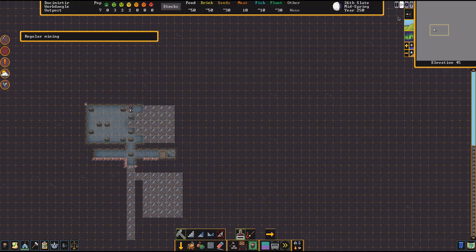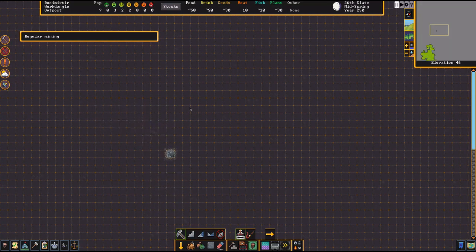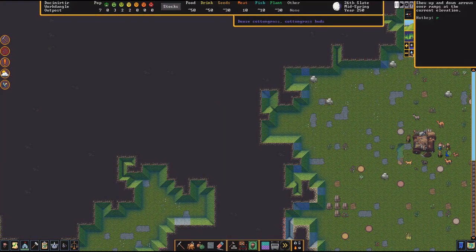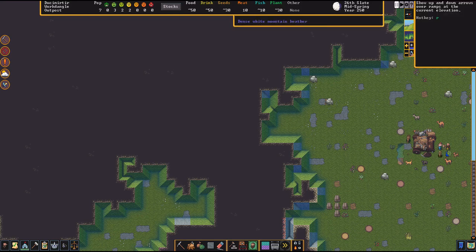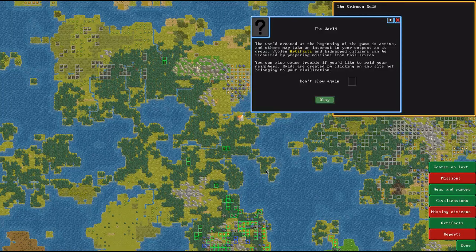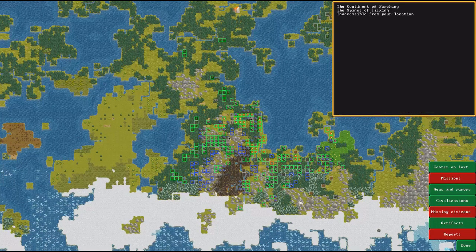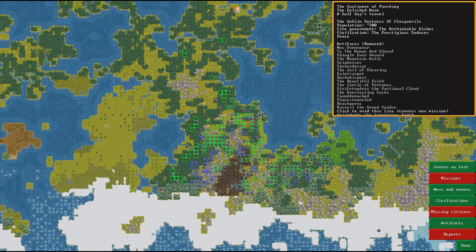Let's take a second to go to the big map — the overworld. Hit M for map. It's in the corner — lower left or lower right — to open the world screen. You can send people out on missions, kind of like RimWorld stuff, but we're not going to do that for a while. Try 'center on fort' to find where we are on this map.